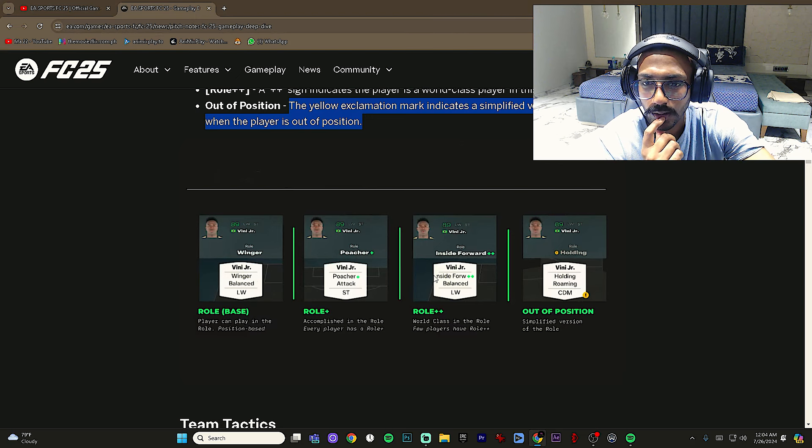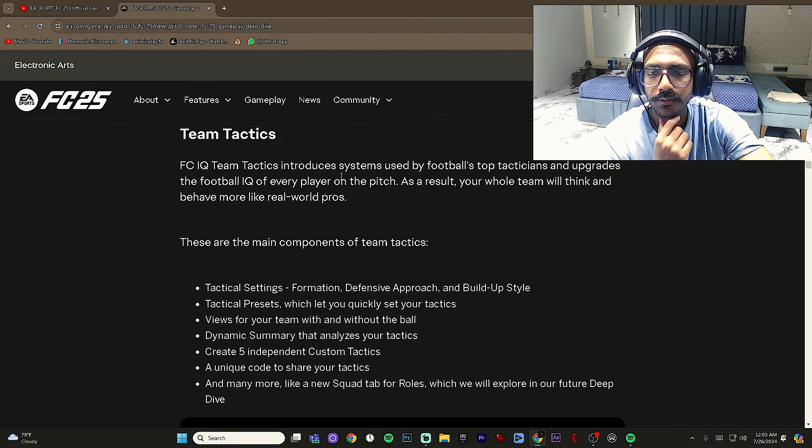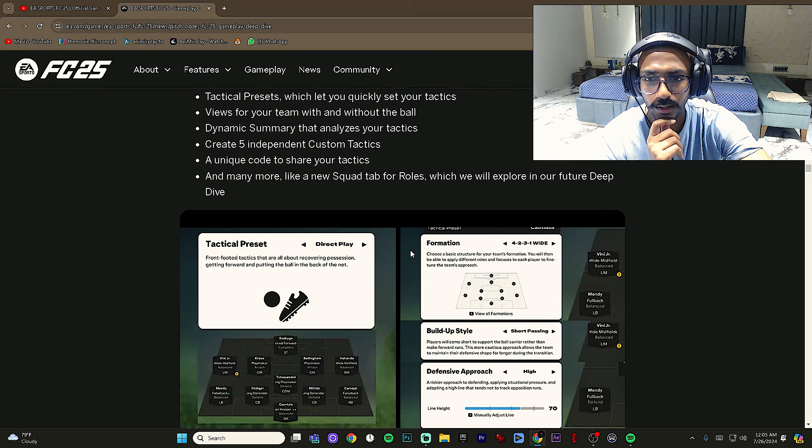For example, a player's base role might be winger, with poacher as a plus role and inside forward as plus-plus. Team tactics introduces systems used by football's top tacticians — the main components are tactical settings, formation, defensive approach, and build-up style.